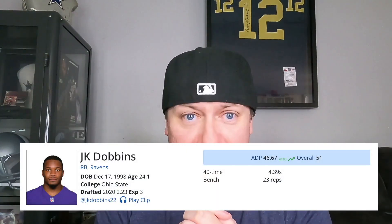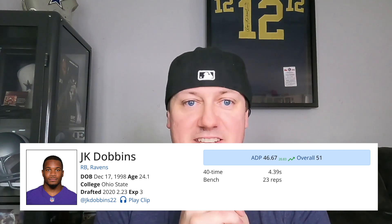Our next running back is a young veteran who has shown some promise. He's very athletic, he's in a good situation, but has also been dealing with his own injury issues. We're looking at J.K. Dobbins from the Baltimore Ravens. He's being drafted as the 46th player off the board right now, RB17.